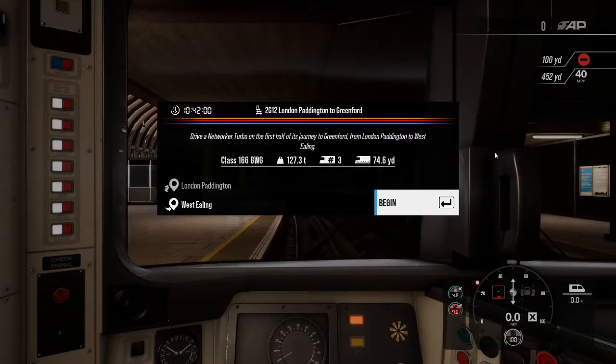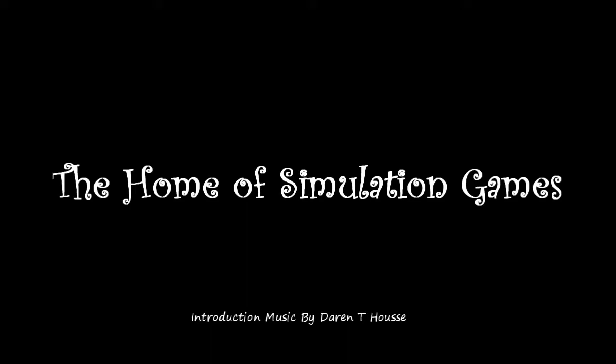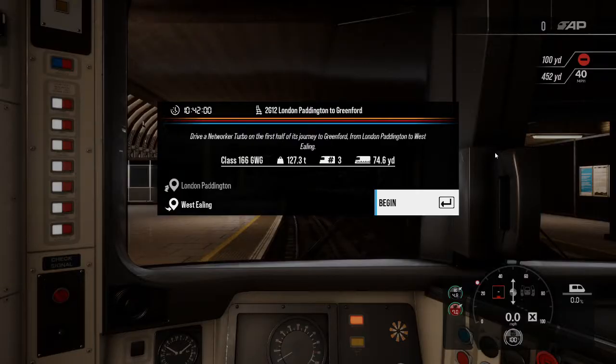Hello there everybody, Project here and welcome to another video of Train Simulator World 2. Today we're going to do a journey using a Class 166, a Great Western Railway train. We're going from London Paddington to Greenford, driving the network on the first half of its journey from London Paddington to West Ealing.